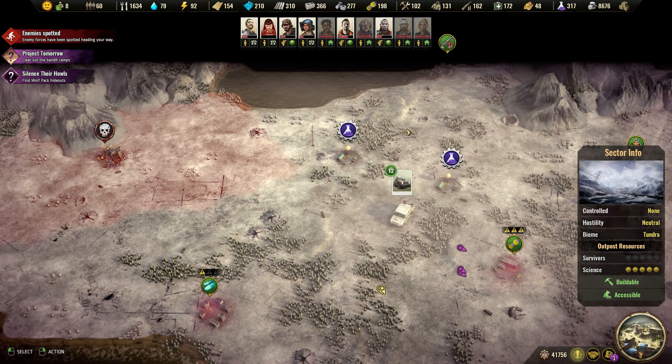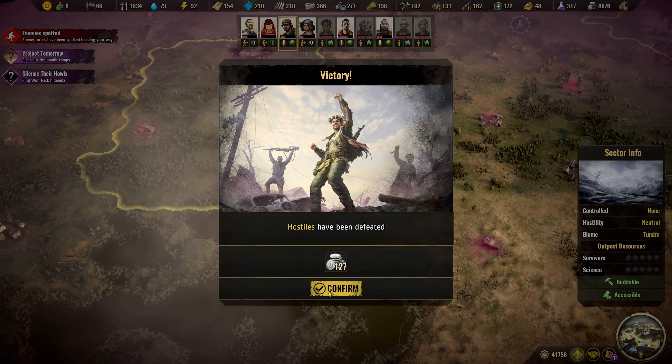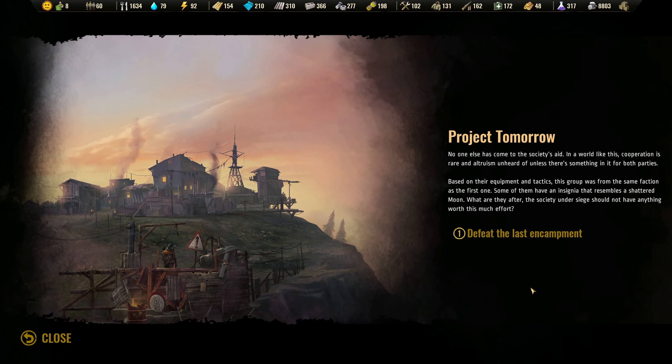That is a really good science bot, but we don't need more science — unfortunately we didn't find it earlier. No one else has come to the society's aid. In a world like this, cooperation is rare and altruism is unheard of, unless there's something in it for both parties. Based on their equipment and tactics, this group was from the same faction as the first one.